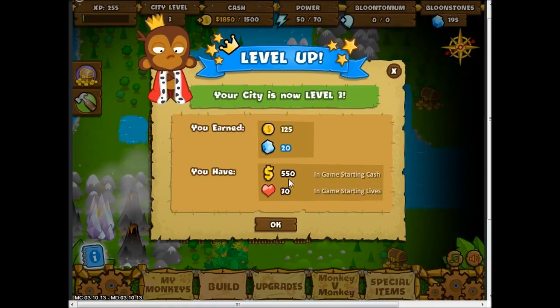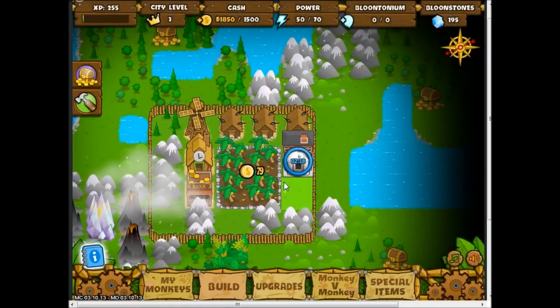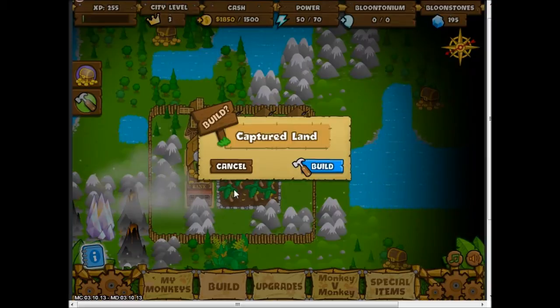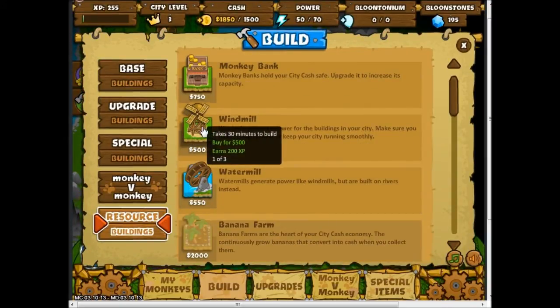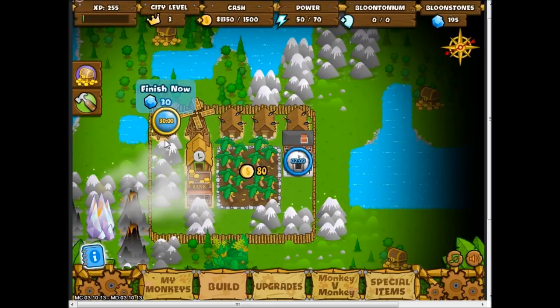Oh look, my city is now level 3, and I have 550 in-game starting cash and 30 starting lives. I'm going to build another windmill — it takes 30 minutes to build, so that's gonna be a while.